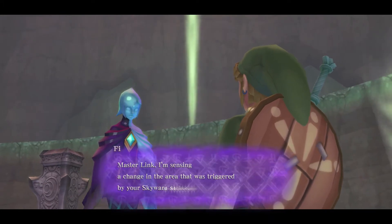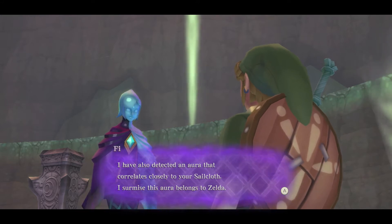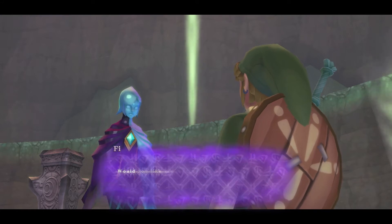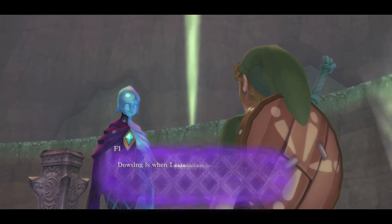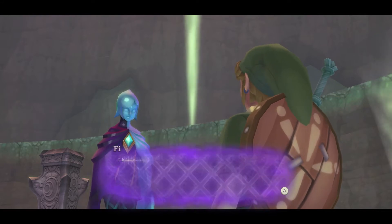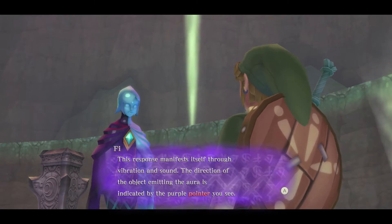Fi says: 'Master Link, I'm sensing a change in the area triggered by your Skyward Strike. I've also detected an aura that points closely to your search target. I surmise this aura belongs to Zelda. I can lead you in the direction of this aura during a process known as Dowsing. When I detect the presence of an aura, I'll tip the sword.'